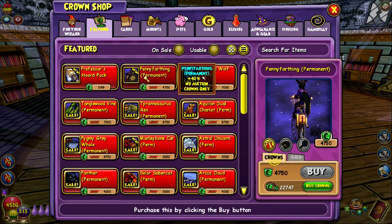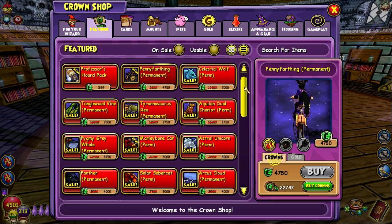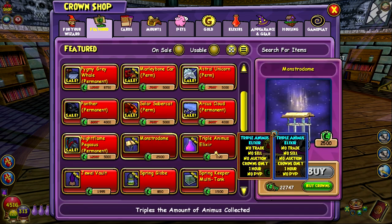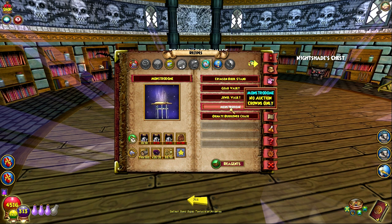There's a mount sale going on — I know this penny farthing is a new mount, but technically it's not because it was in Pirate101, so I don't really care too much about that. The Monster Dome costs 2,500 crowns. I spent 300 crowns on two triple animus elixirs in order to get this, so I spent 300 crowns to save 2,200 crowns — pretty good.